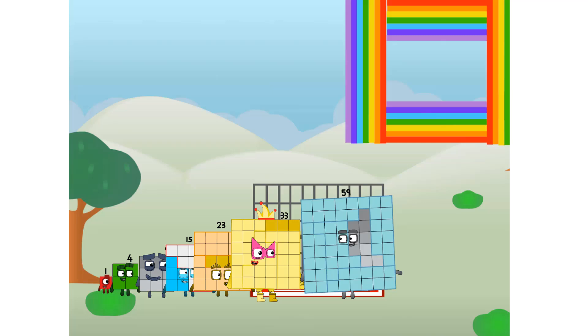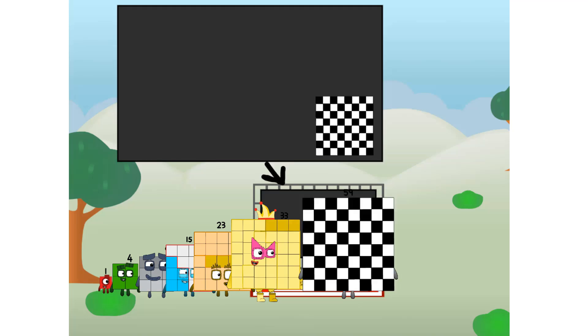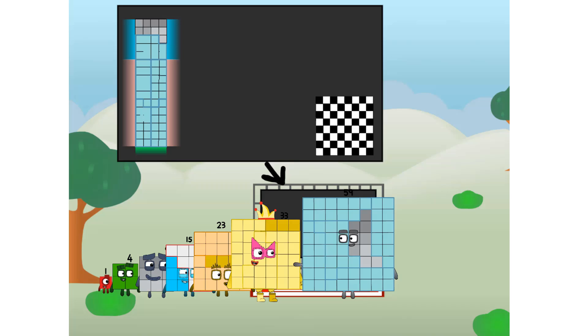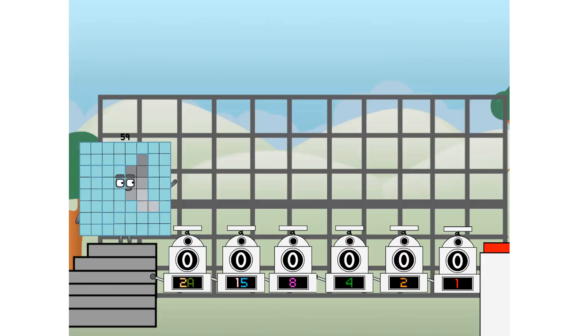There you are. This way — I've got so much to show you. I am 59, and I can be a strong square, a chessboard, a super rectangle, 8 octoblocks, or even a super cube. But today, I want to show you a little trick I call binary boosters — using the power of doubles to send any number flying.